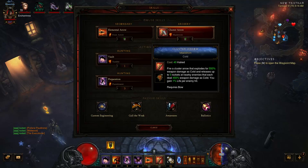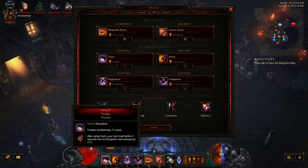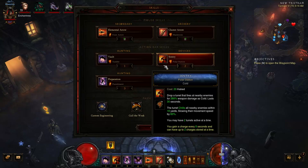For your main attack and big Hatred dump, Cluster Arrow with Maelstrom does great. It's going to shoot out extra Rockets as well as the regular 550% weapon damage. Those Rockets hit for 450% weapon damage, plus you're going to get a little life on hit when you hit targets. Vault with Tumble allows your second Vault to cost a little bit less, keeping you out of danger. You're going to be utilizing this quite a bit, as we'll show you in gameplay.